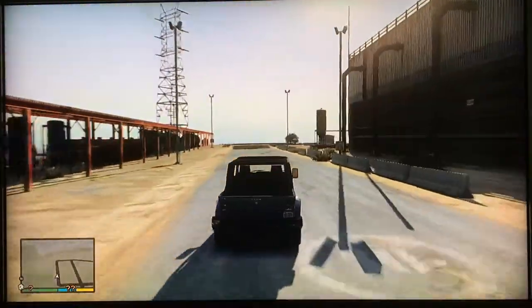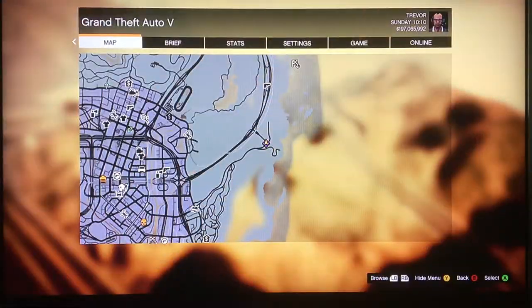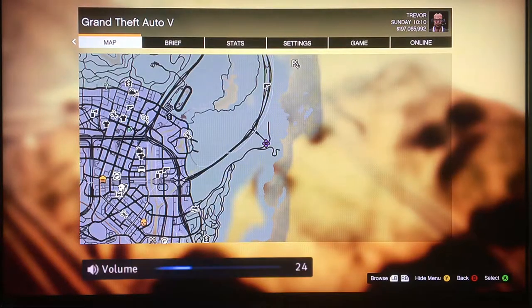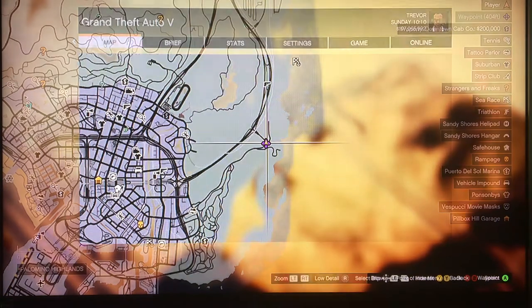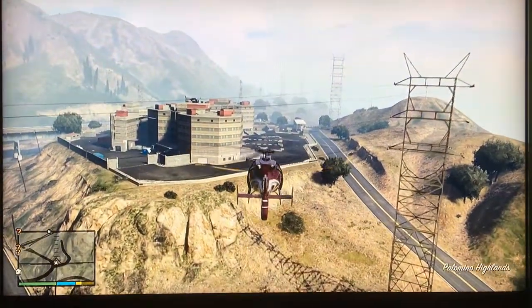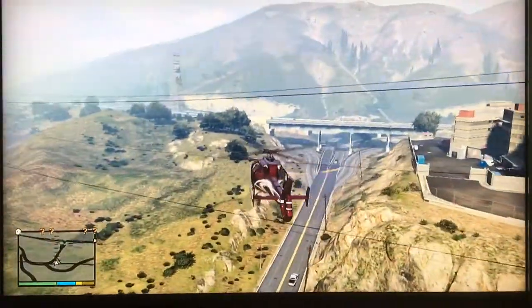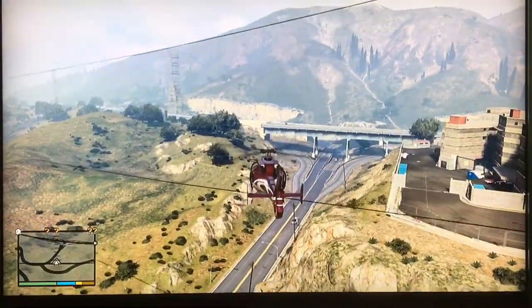I'm going to explain to you how it works. The location of this helicopter is on the map — you see the purple dot — it's the National Office of Security Enforcement. In other words, it's a place you can get a rocket launcher at.